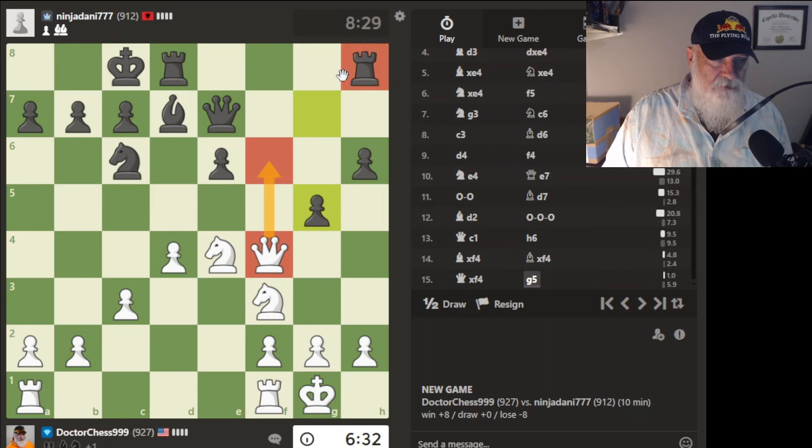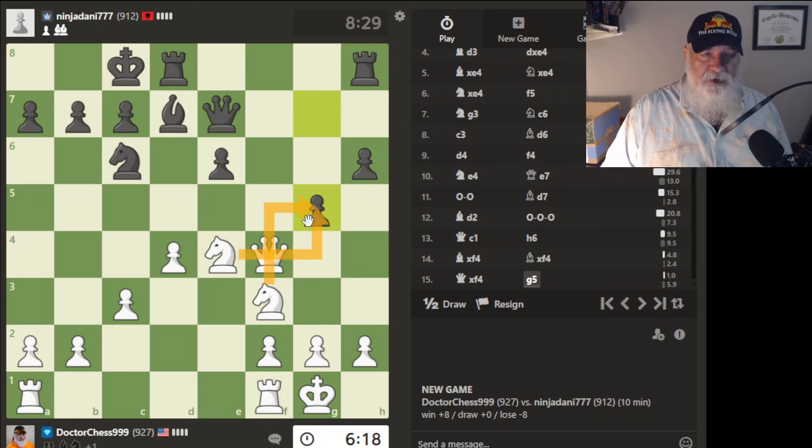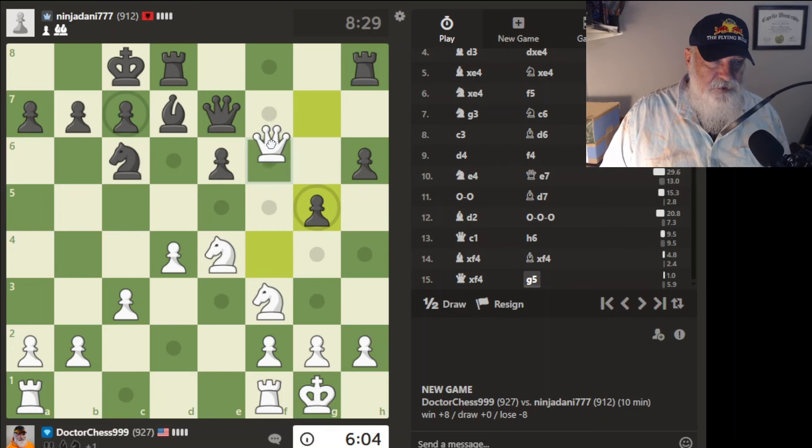He can't put me in check. I could sacrifice a knight — sometimes that's fun to do, and I'd be one point behind. Actually, I'd be even again if I traded a knight for two pawns — that's a thought. But that would free him up to have a lot of fun on this side of the board. Let's go ahead and do that.